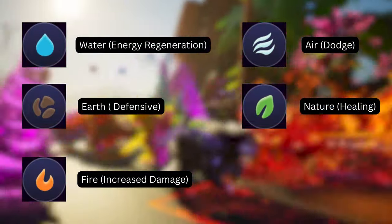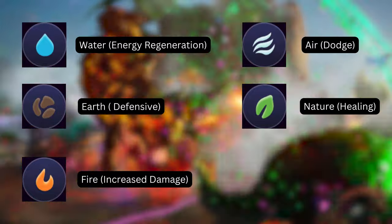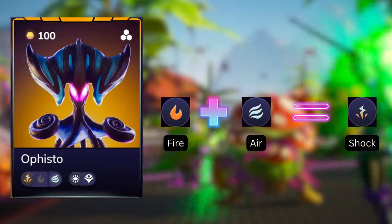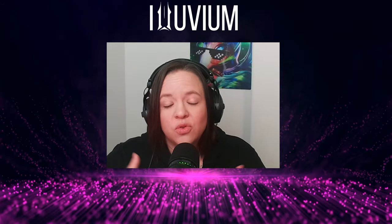There are five primary affinities: fire, water, earth, nature, and air. Each alluvial has one affinity, which can be either a primary affinity or a composite affinity — a combination of two primary affinities. The affinity of your alluvial will give in-fight bonuses that strengthen the overall power of that specific alluvial or group of alluvials.